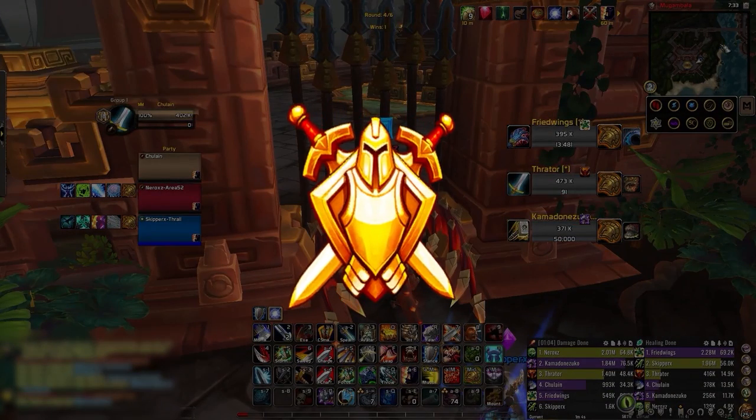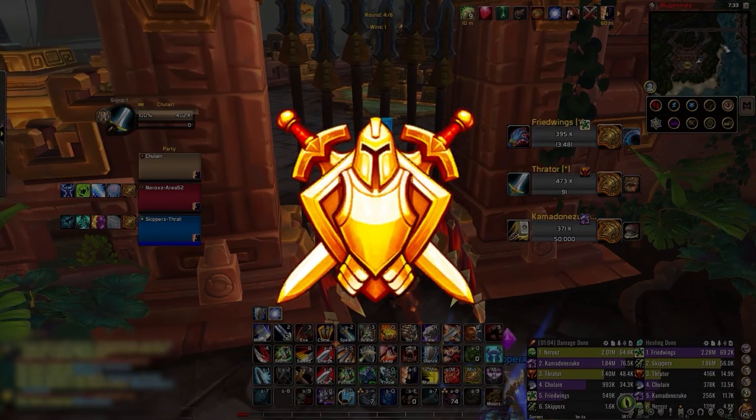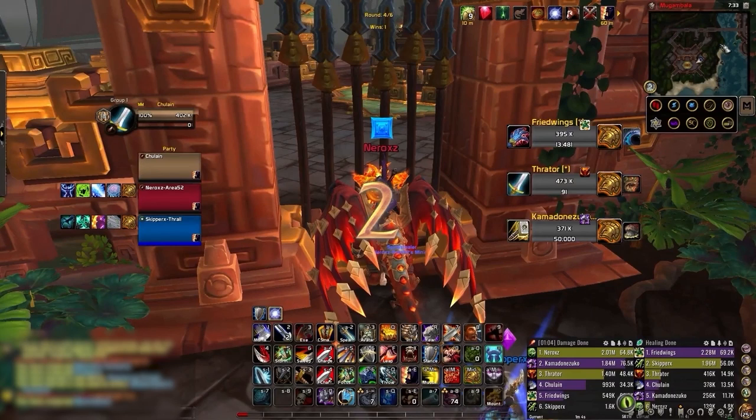Now I'll be going through a VOD review of a 2,900 rated Warrior - quite high up compared to the average person - playing TSE into a Fury Warrior Ret Paladin. I would probably look to go on the Warrior mainly, cleave the Ret Paladin, and just survive their big offensive cooldowns - the Fury Warrior's Recklessness, Avatar at the start of the game, and the Ret Paladin's Wings. Surviving them will be really important.